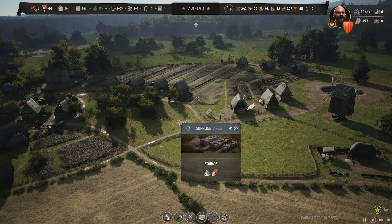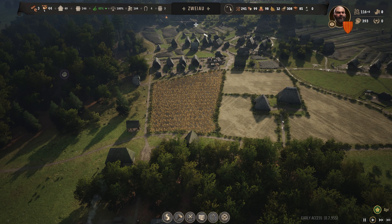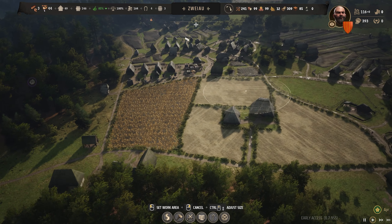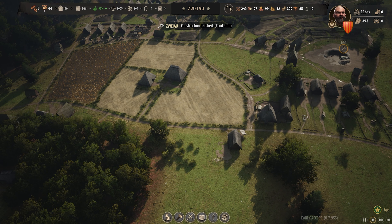We already have these supplies that have been left here for quite some time. What I just realised you can do, as with some of your other buildings, you can actually change the work area of your storehouses. So we're going to limit the work area very temporarily so we can clear those supplies there and get them back into our storage.